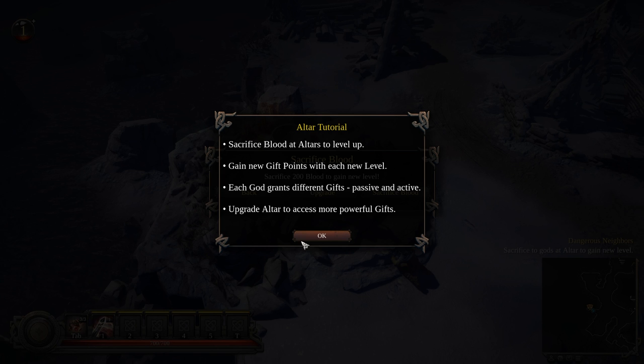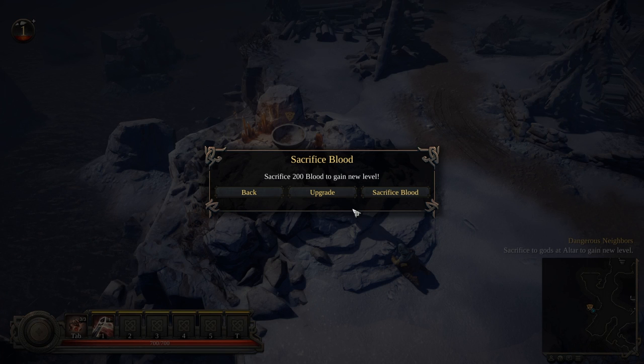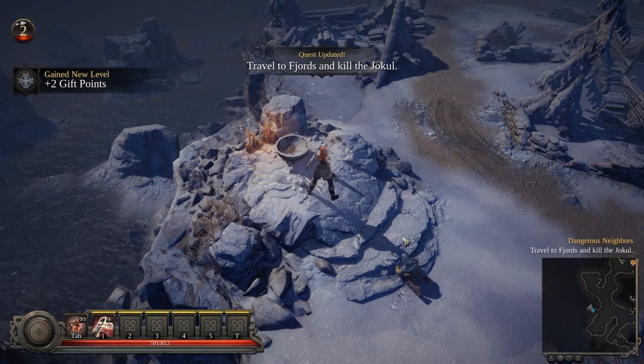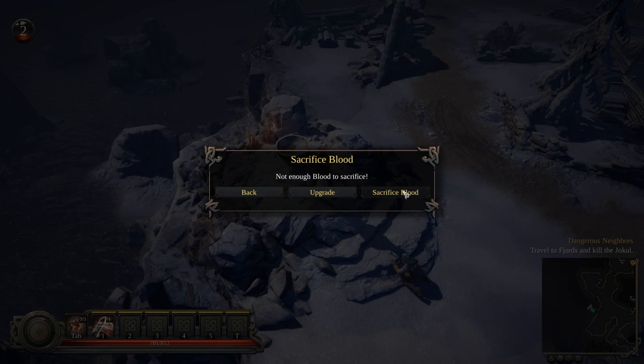Let's have a look — can I do the upgrades? For the upgrade to level two I need lots of gold, lots of iron, lots of wood, and I don't have any of those. So probably I should sacrifice blood to gain a level. Maybe I should pick health to start with. I have 700 health now — one additional level gives one percent health gain, which equals about 100.